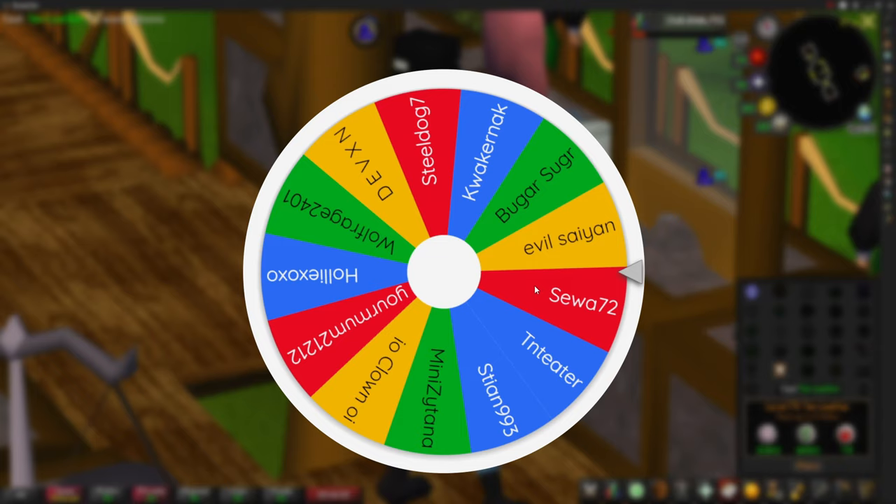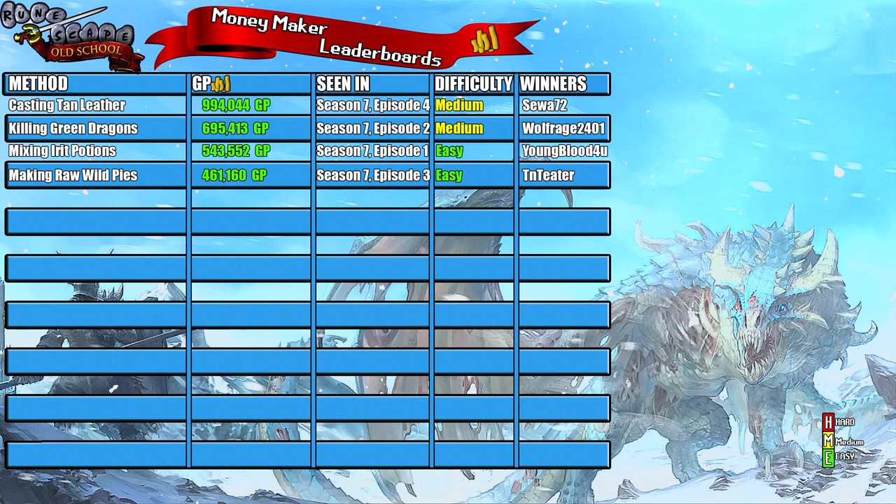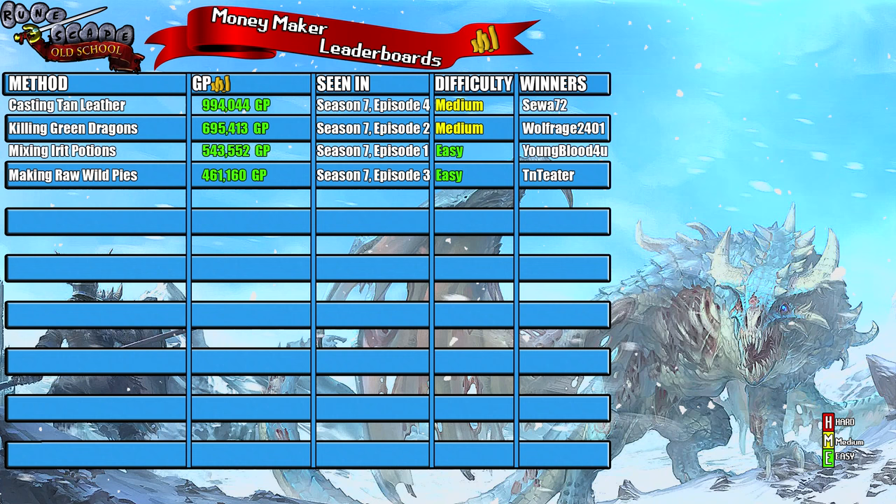But let's jump on over to the leaderboard so we can see where this money maker ranks. On this leaderboard I ranked the money makers after I tried them, and I split it into four columns. The first column is for the method, the second column is for the money this method has earned me, column three is for the order they rank in compared to the order I released the videos, and column four is for difficulty.